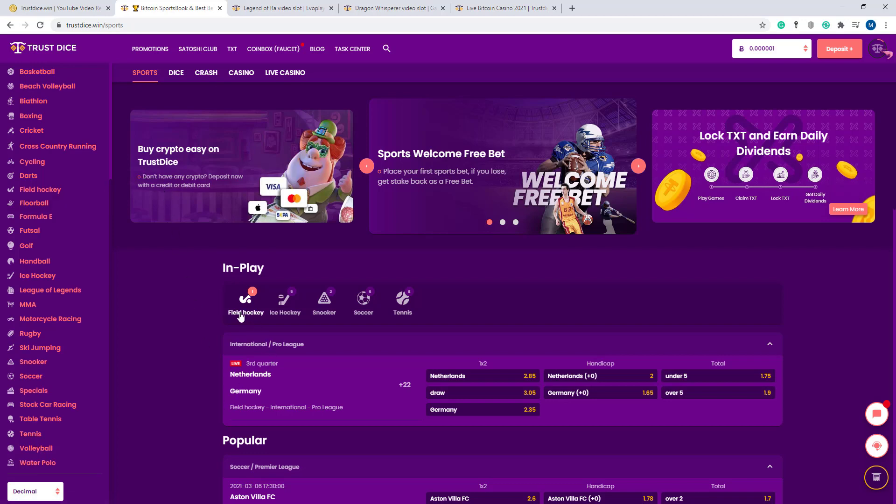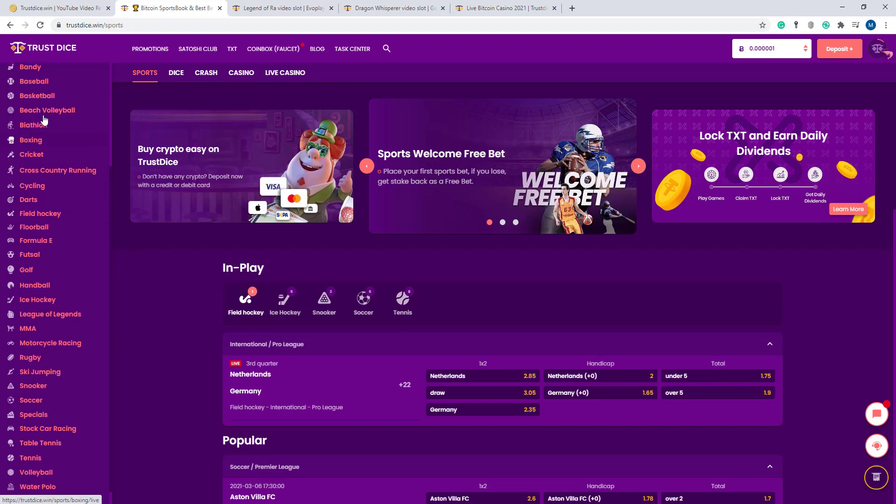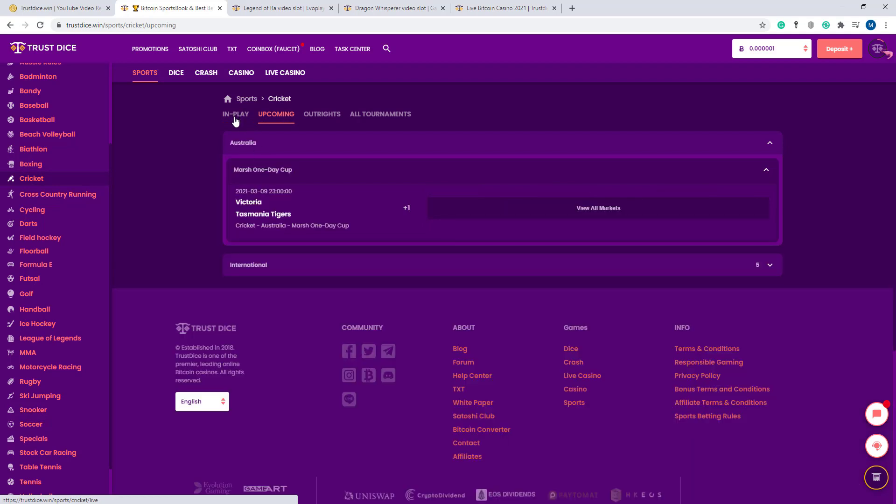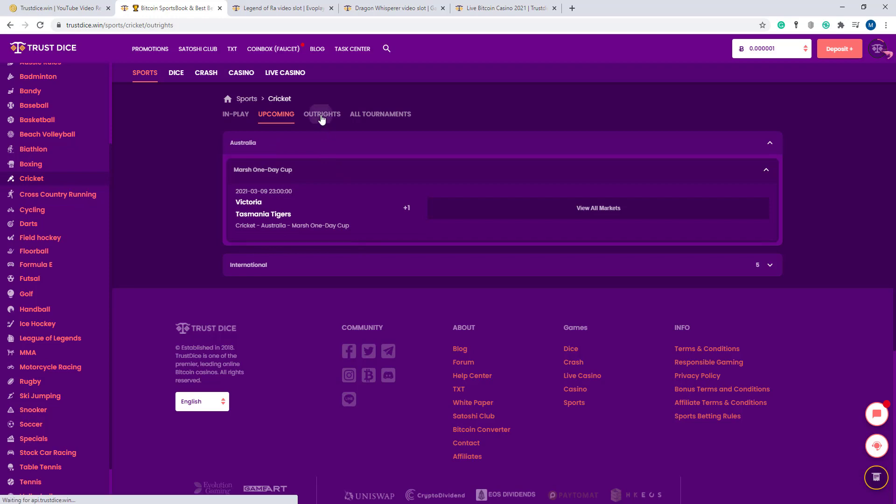If I press cricket, you can see the other options here — in-play, which shows which teams are playing right now, and the upcoming section. Victoria and Tasmania Tigers are upcoming matches in Australia. Here the tournament section — this is the SS 2021-2022 cricket international test series. You can see all games here.